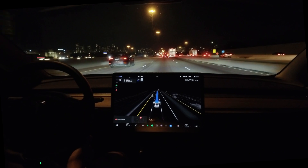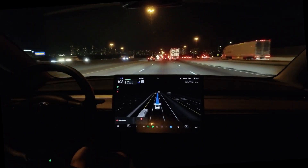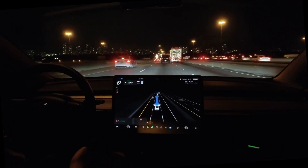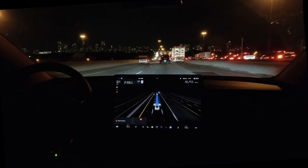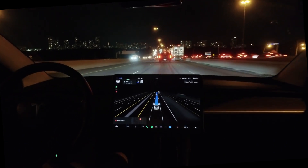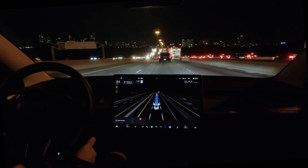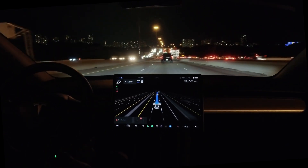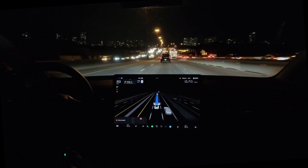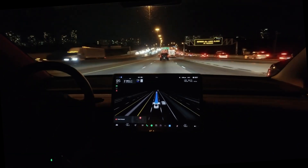Dad notices the traffic stop lights coming on ahead and instinctively wants to slow down and keep his foot near the brake. But the car is already doing that — keeping a reasonable following distance to react if a car stops abruptly in front.